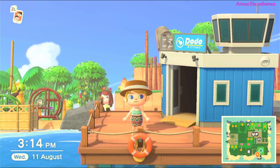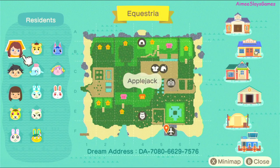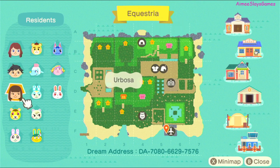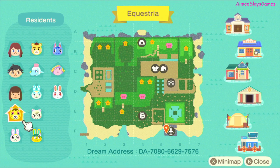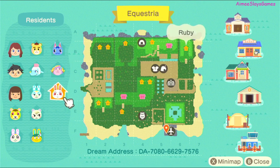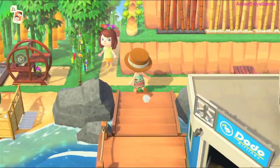Welcome back Game Slayers to another Animal Crossing island tour. Today we are on Natalie's island, Equestria. I'm going to get the map out straight away. The dream address is included. Natalie's theme is a mixed island theme, so there isn't one theme. Natalie said there's a bit of everything on her island, so I think this is another video perfect to give you inspiration if you just want some ideas on what to do to certain areas of your island.